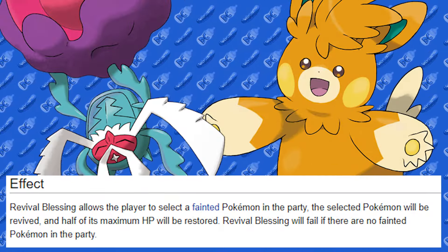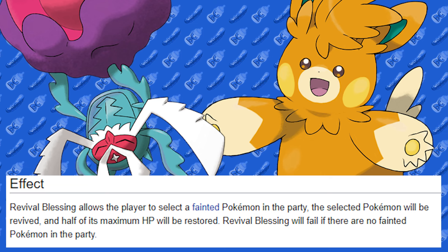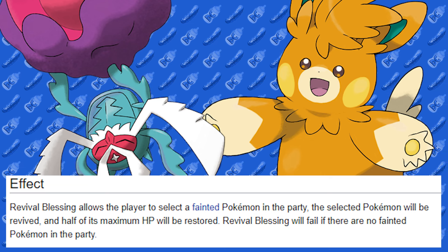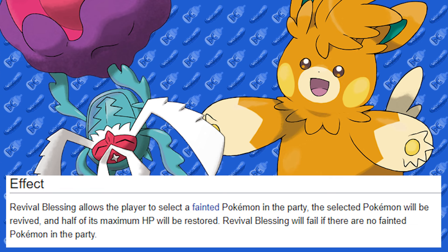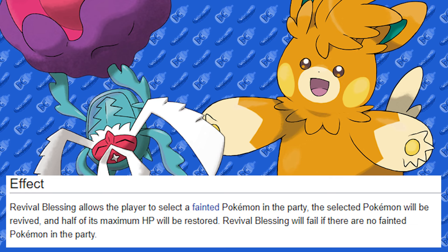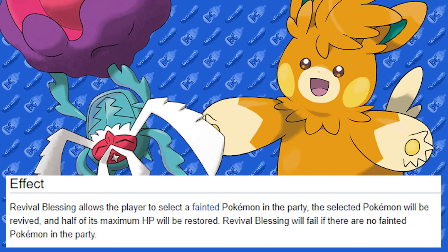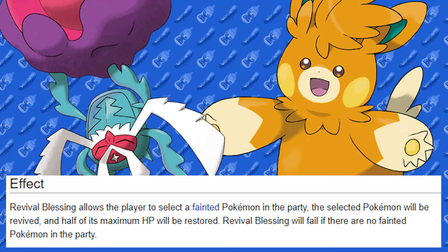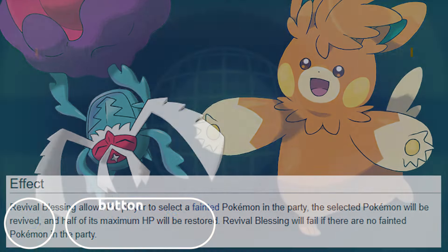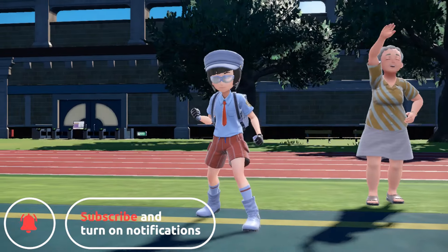What's up YouTube! For today's video we have a full Revival Blessing team. Revival Blessing is a new move which allows you to actually revive a Pokémon that has fainted to 50% of their health and bring them back. The catch is it only has one PP. Now there's two Pokémon in the game that get that, and that is Rabsca and Pawmot. I'm going to make a team based around these Pokémon, so I'll have two Normals and two Shinies to have as a team of four.